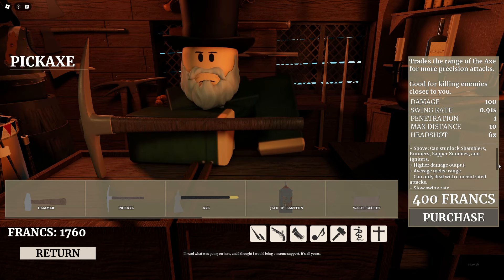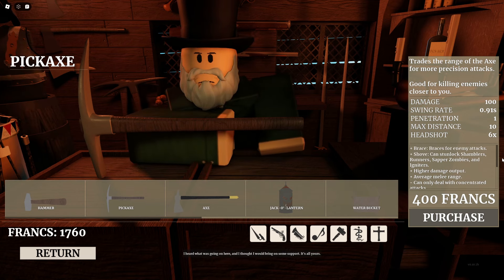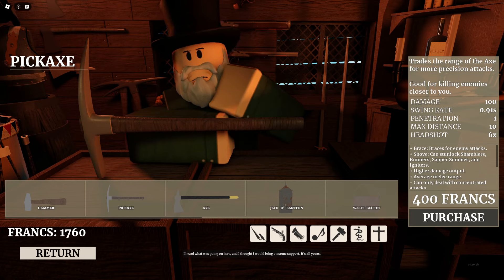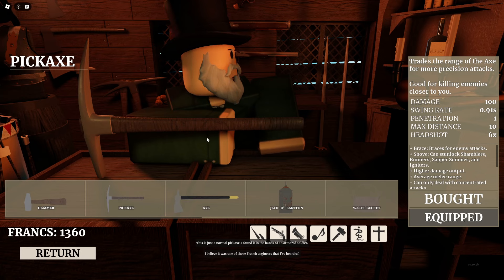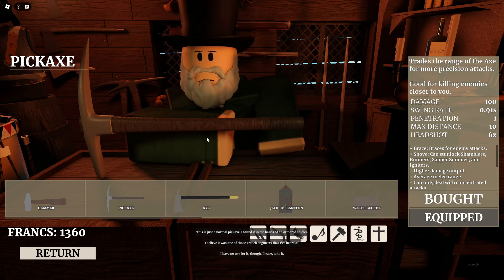Now let's see what the shopkeeper has to say about the weapon — I brought on some support. The shopkeeper says: 'This is just a normal pickaxe. I found it in the hands of an armored soldier. I believe it was one of those French engineers that I've heard of. I have no use for it though — please, take it.'